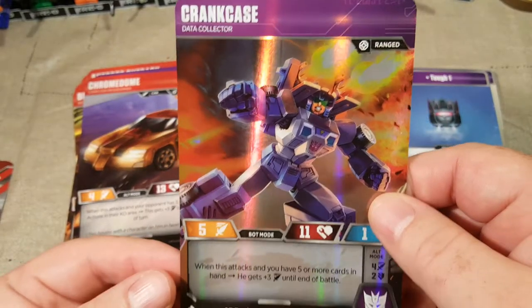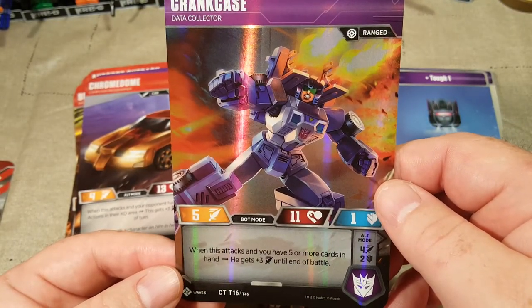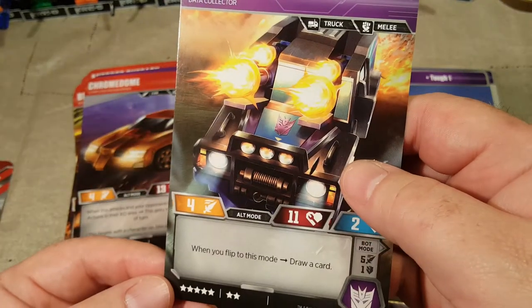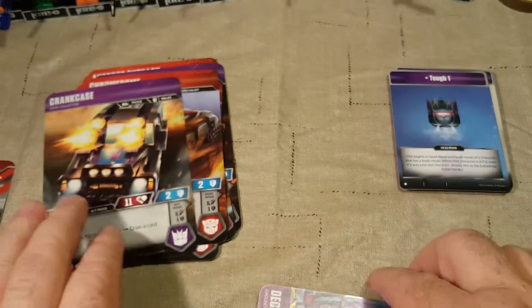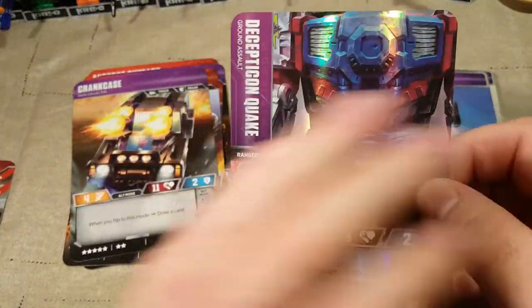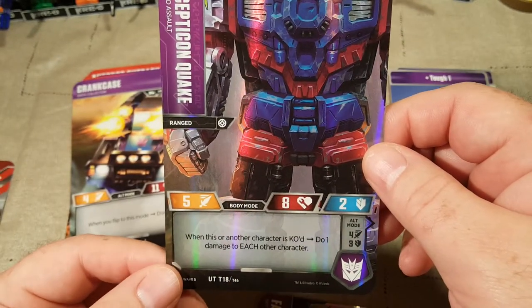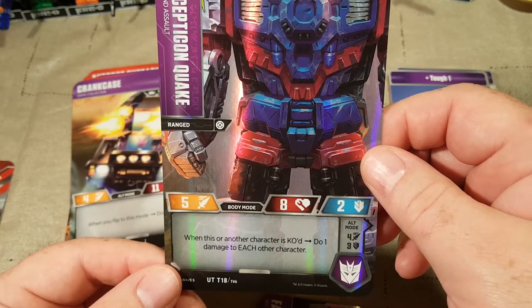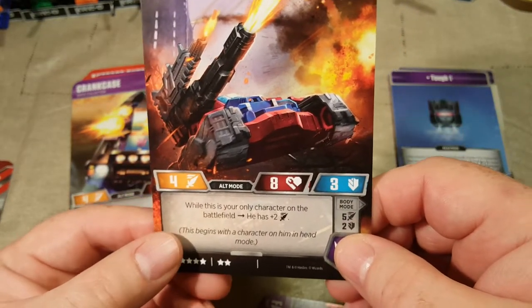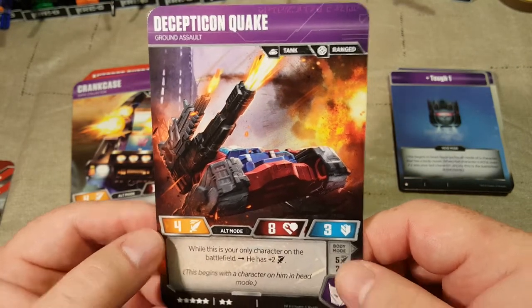Next is Crank Case, Data Collector. When this attacks and you have five or more cards in hand, he gets plus three until end of battle. When you flip to alt mode, draw a card. Then we have Decepticon Quake. When this or another character is KO'd, do one damage to each other character. While this is your only character on the battlefield, he has plus two attack.